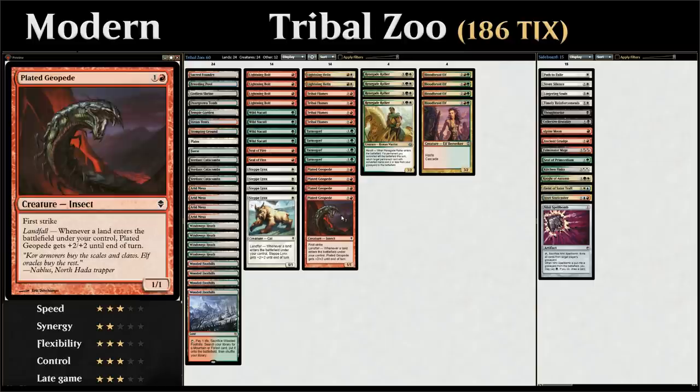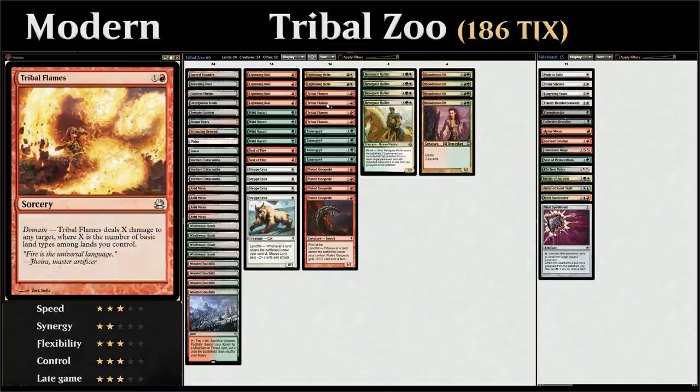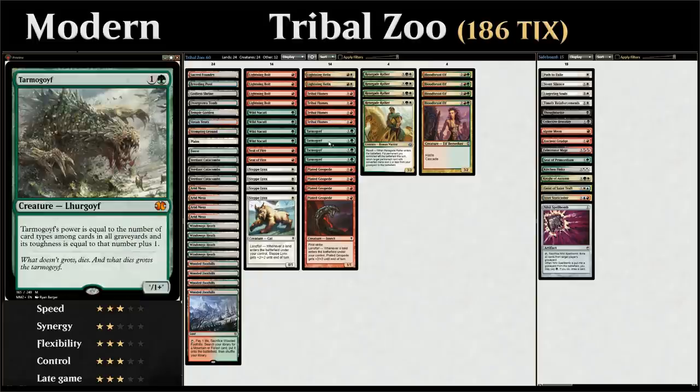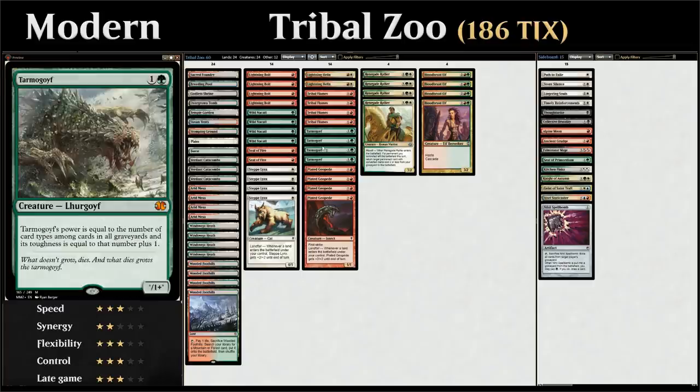At 2 mana we have Plated Geopede and all 4 copies of Tarmogoyf as a nice beatdown creature whose power and toughness is based on the number of card types in each graveyard — including creatures, lands, sorceries, instants, planeswalkers, artifacts, tribal, and enchantments. We're not maximizing Tarmogoyf in this deck — no planeswalkers, artifacts, or tribal cards in the graveyard — but Tarmogoyf is still a reliable 3/4, potentially growing to 5/6 if we put a Seal of Fire in the graveyard or the opponent cooperates.